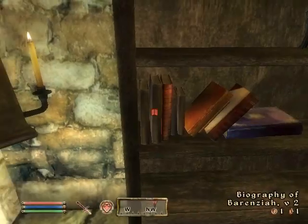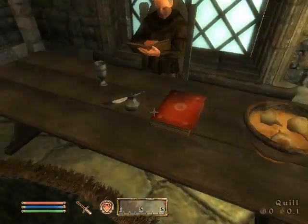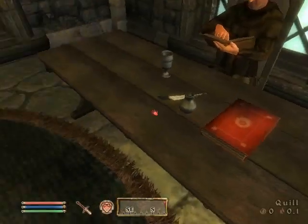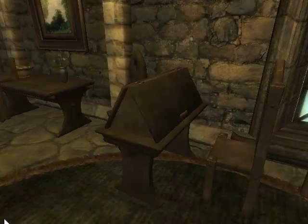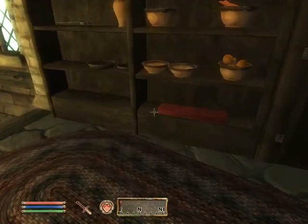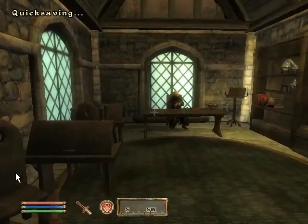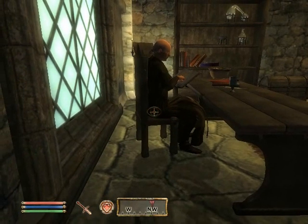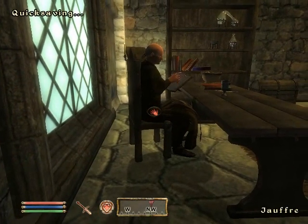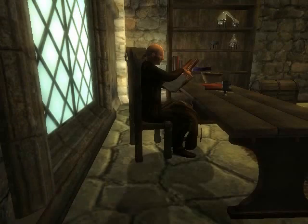Come on, where's the skill book we needed? Let's see what is this... Hmm, need a key. I wonder if I could rob him. Alright, here goes nothing.